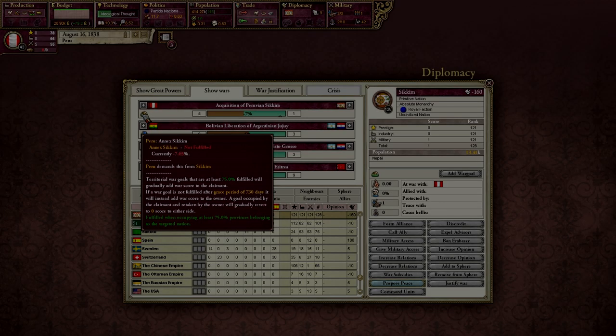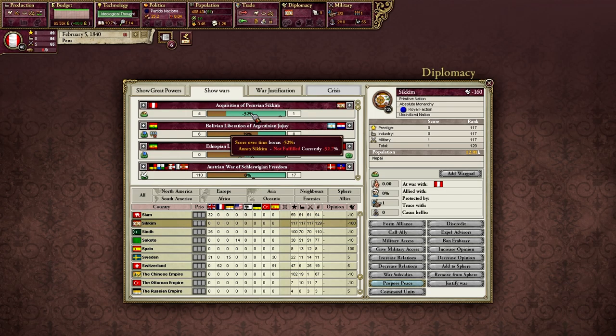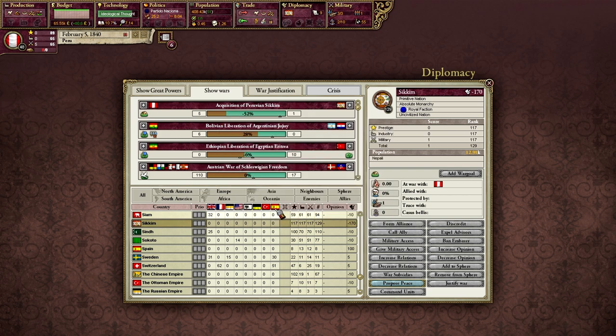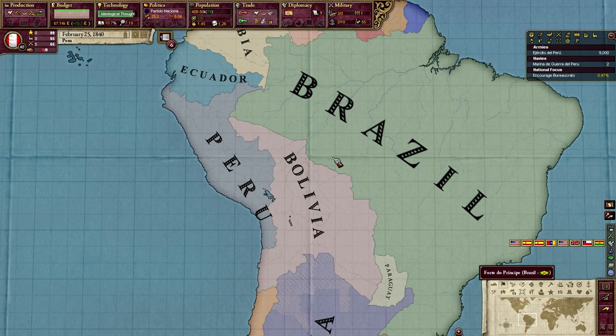We're over 50% negative war score. Our adversary, Sikkim, is going to start spamming us with peace deals. If this were EU4, this would be a minus-one stability loss. Victoria 2 doesn't have stability, but this is effectively a stab hit — it's going to give us plus one militancy and plus five war exhaustion every time we decline. So we're going to decline. There's the plus one militancy, plus five war exhaustion. Basically every couple of months, Sikkim is going to send us another peace deal and keep driving up our militancy and war exhaustion. This is exactly what we want.